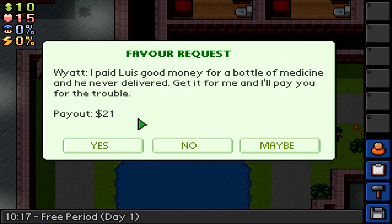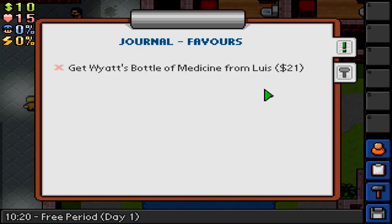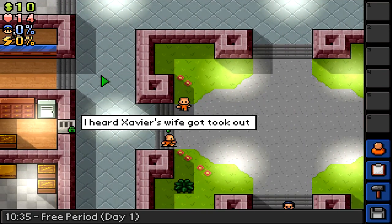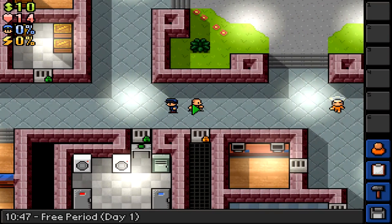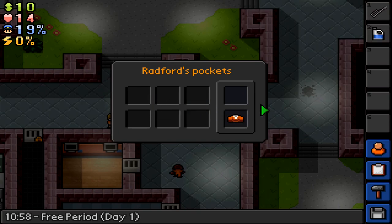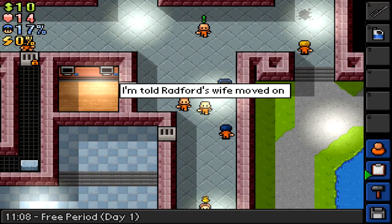I paid Lewis good money to get the medicine — never delivered. Get it for me and I'll pay you. Alright, sure, let's do this. Get wild — battle the medicine from Lewis for 21 dollars. How do I get out of this? Who's Lewis? Rory, Greg... are you Lewis? You're Xavier, you're Radford, Xavier again — everyone looks the same. Where did everyone go? You dropped it — can't pick up dead guys. I'll take his comb-shiv and his bleach.